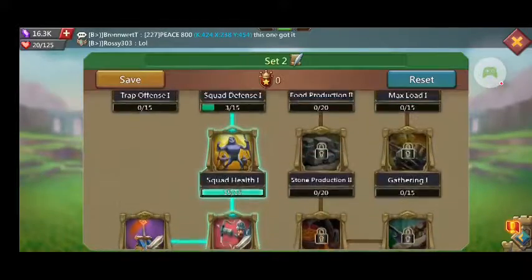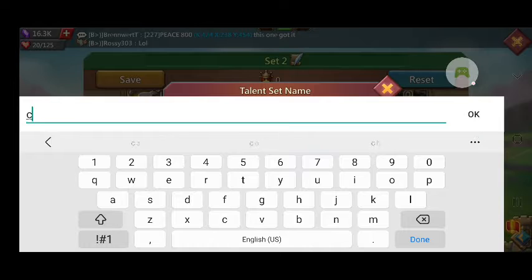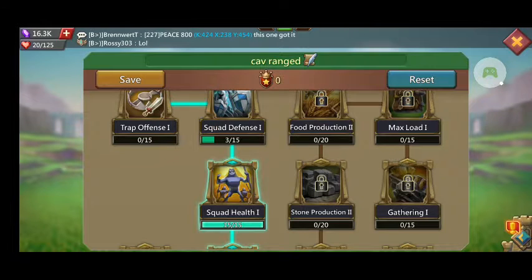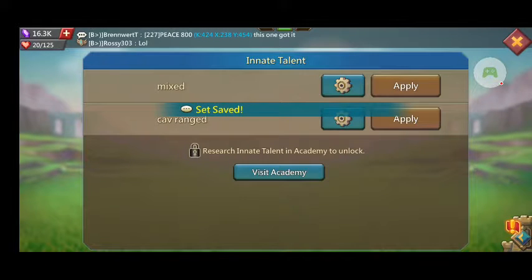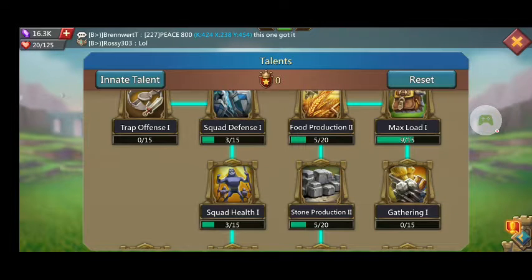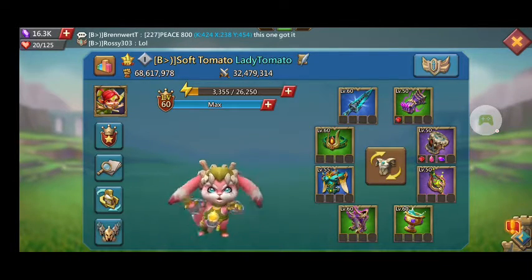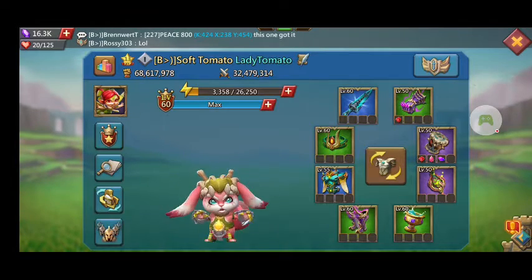She would probably use this set right up until whenever, because it's got maxed cav attack, maxed ranged attack, and max HP. So that is now ready and we can save it. Two talent sets that you can use. Of course you've got to use talent resets every time, so it's a bit limited how often one can switch between. I'm probably going to go for the mixed set because of that, and also because she's kind of trips-light still. I like playing her trips-light.